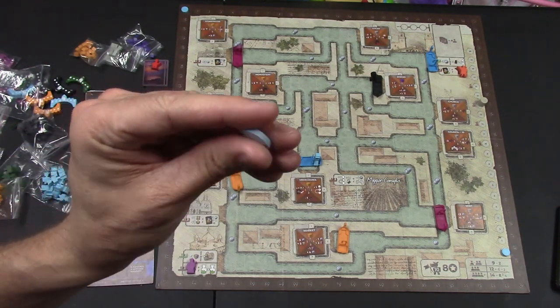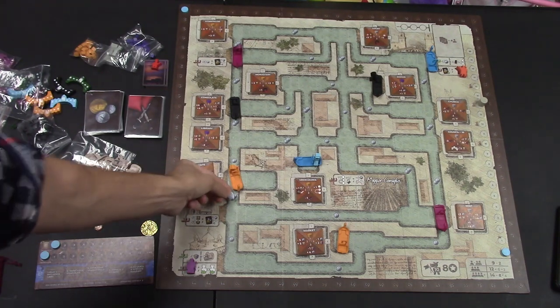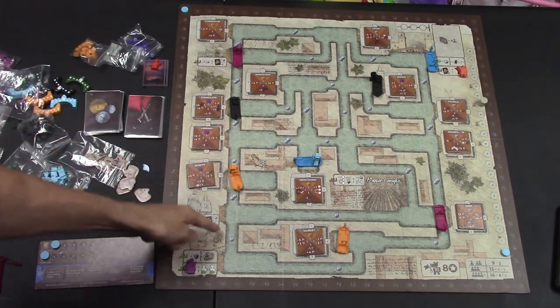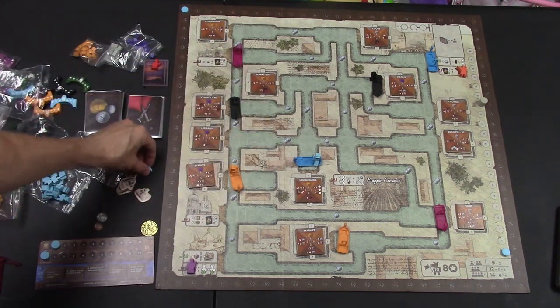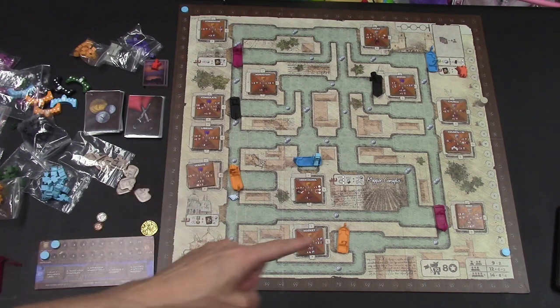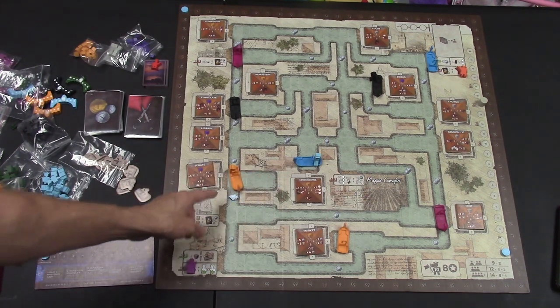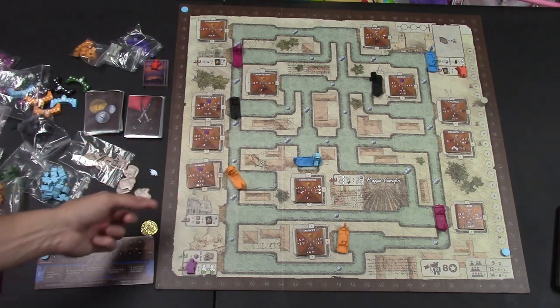Beginning with the starting player, they're going to take the world's most useless token, which basically signifies that their first move is free. As you see across this board, getting from building to building or going from area to area costs either one or two coins. This covers those coins to let you know that first movement is free, and if they ever want to make additional movements, they have to pay that coin. You really don't need it — just remember, your first movement is free.